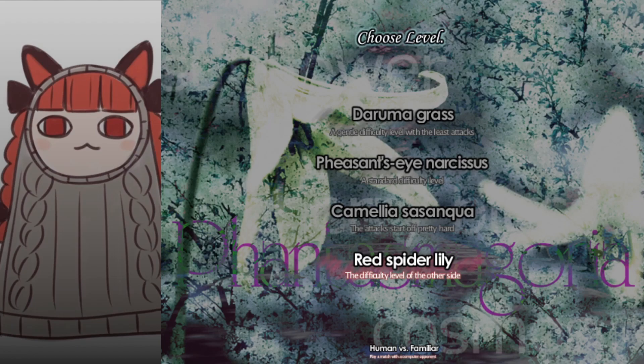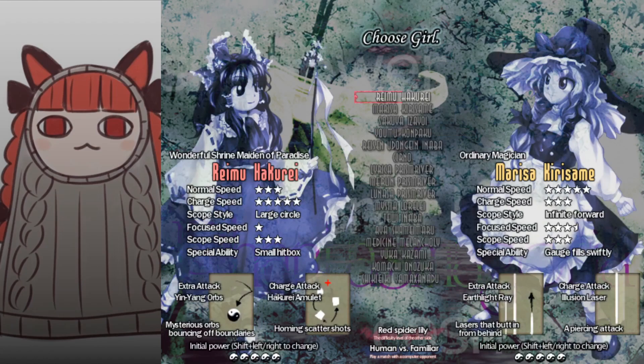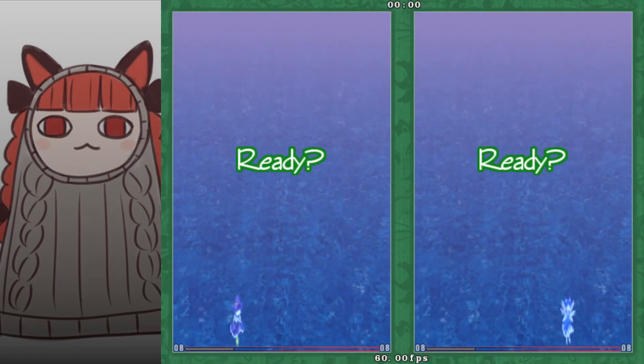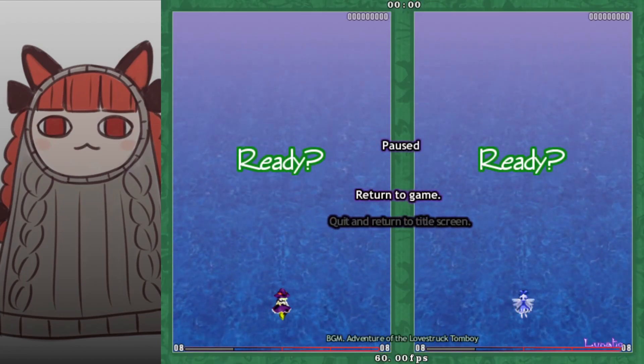When it comes to tournament rules, in our tournaments we do Lunatic only. So when you play against each other, always choose Lunatic — this is to speed up sets and make sure that the tournament is not too long. We also always play on Misty Lake because it has a flat blue background so bullet visibility is not an issue, and it has a lack of detail which means the possibility of lag is very, very low.